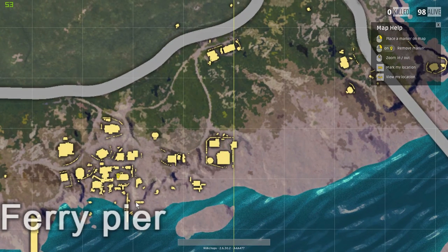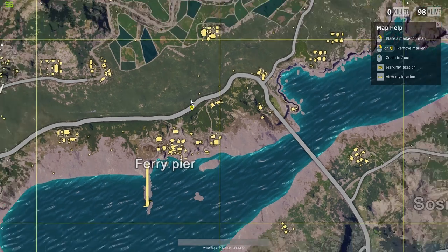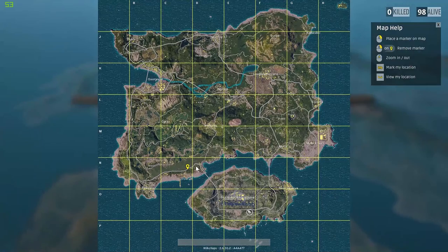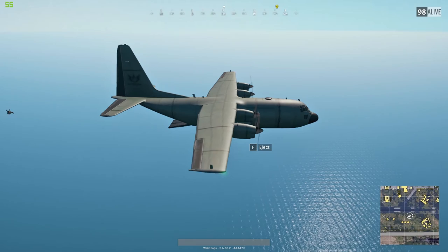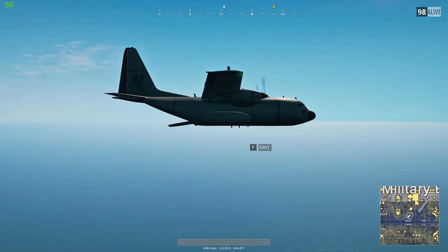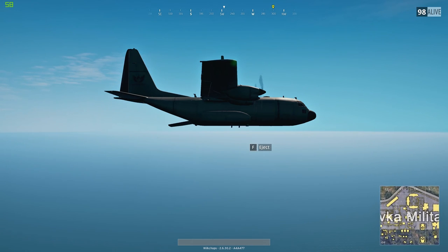Now I'm going to decide where I want to land. In this case I'm choosing the barn at Ferry Pier. Notice I actually put my marker about 100 to 150 meters away from where I want to land. The reason is that when you do a straight-down dive, once your parachute deploys and you hold W, it takes about 150 meters to end up where you want to go. So I'm marking where I want to be in a straight-down dive, and the parachute will carry me right there.